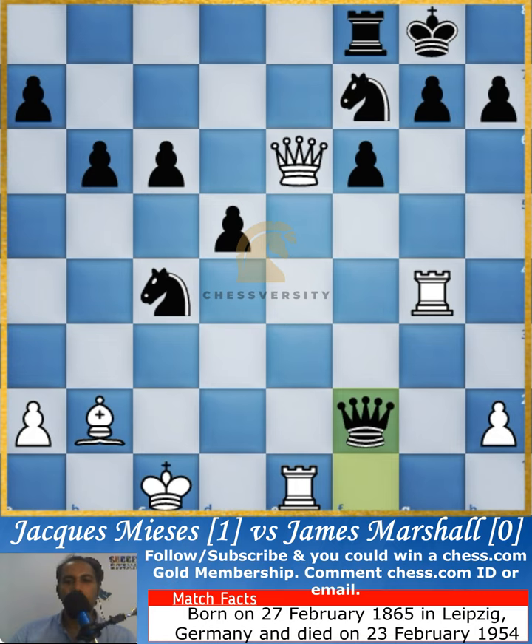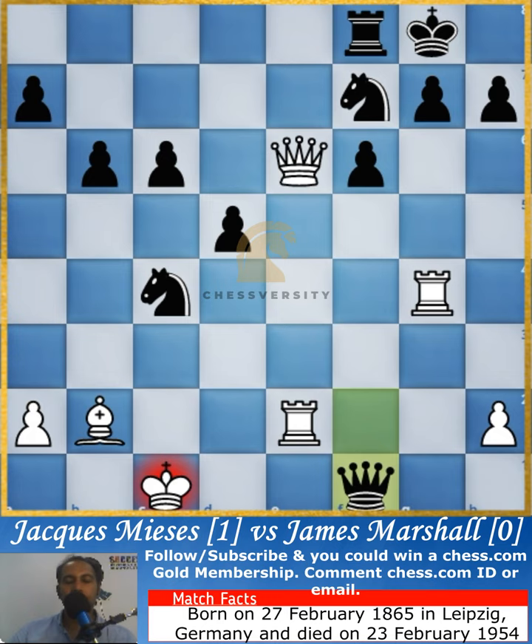That pawn goes now, and there is a repetition of moves. Breaking out of this repetition is what results in a powerful attack on James Marshall.